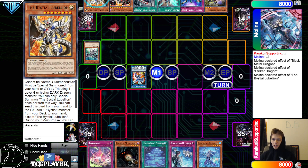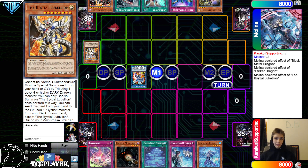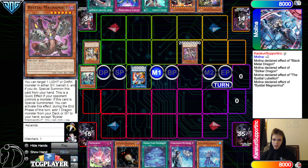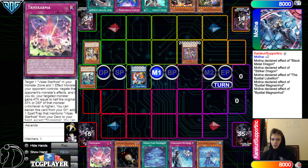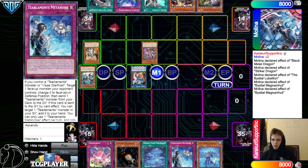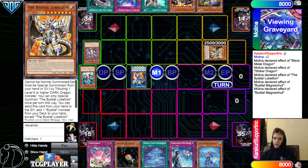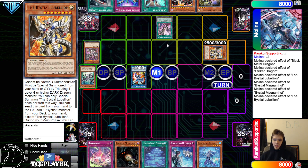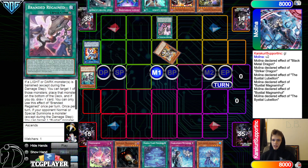Lebellion discard, go surge, grab Magma, then activate Magma — go ahead banish Black Metal to summon, and then effect search during end phase. The best deal cards kind of hurt Tear. Tribute Magma, bring out Lebellion.